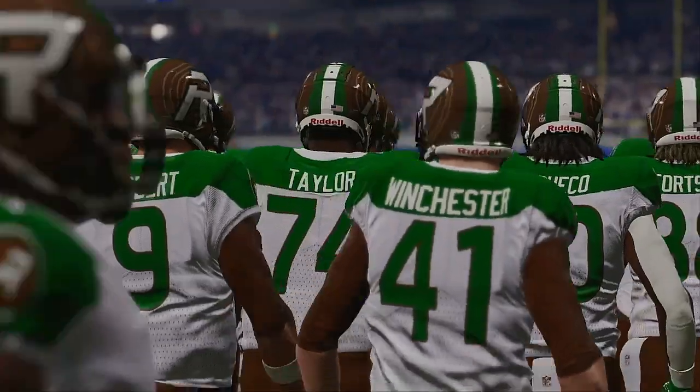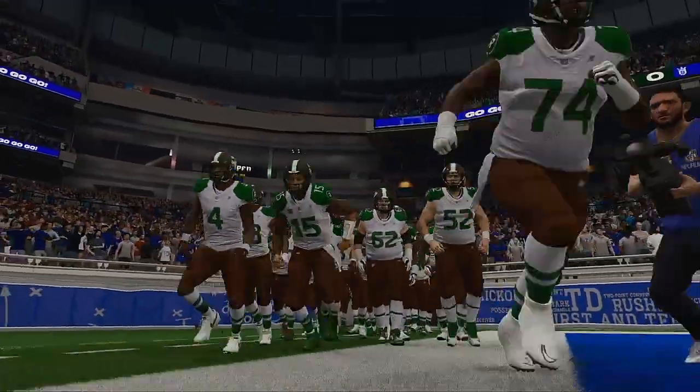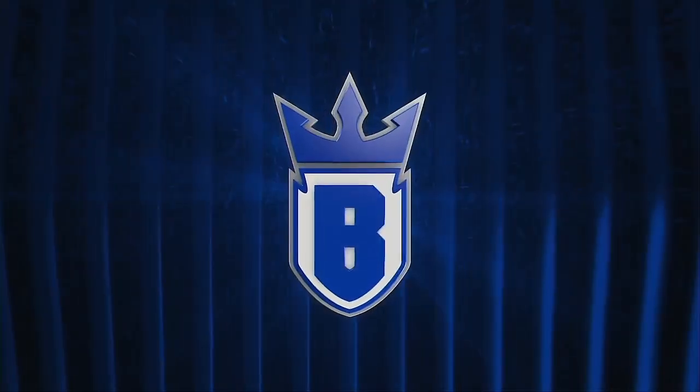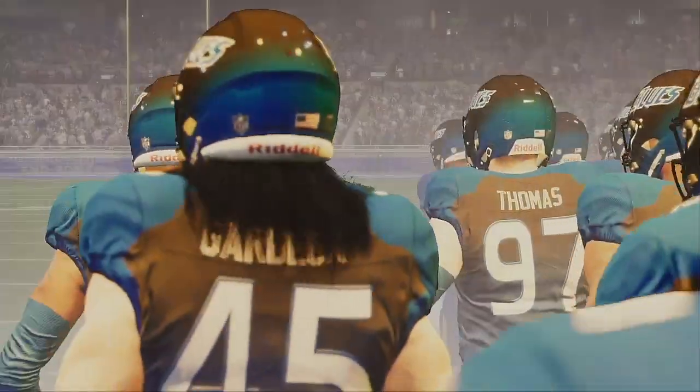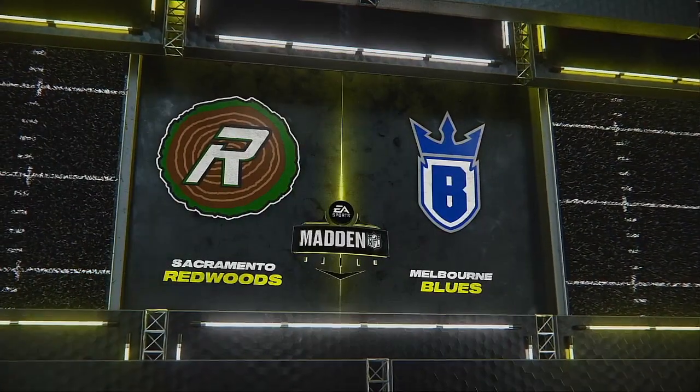EA Sports coverage of the National Football League finds us down under in the beachside city of Melbourne, Australia. Tonight we move on to week two of the preseason, and we've got a compelling matchup here between the Sacramento Redwoods taking on the Blues of Melbourne.